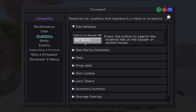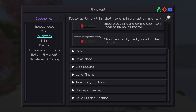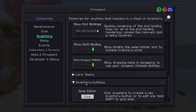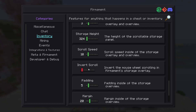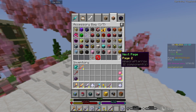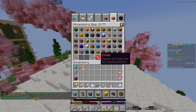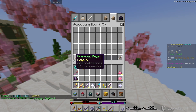They also have item hotkeys, item rarity cosmetics — showing the background color of the rarity on an item — display for active pet, price data, and slot locking and binding, which is very useful and a lot of people use on 1.8. There's also inventory button, storage overlay which I love — I'm very big on the NEU storage HUD. This was very nice to get back on 1.21. There's also save cursor position, which is very useful: when changing pages without it, your cursor would automatically center itself back, making you constantly move it back to the next page on each click. Very nice to have.